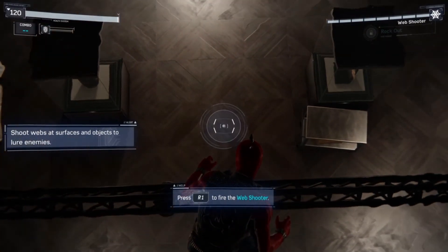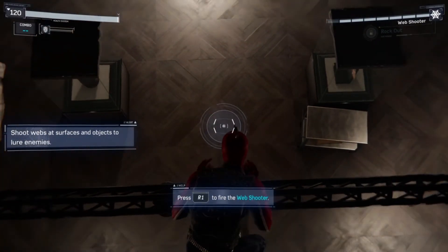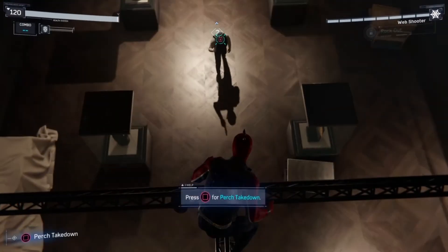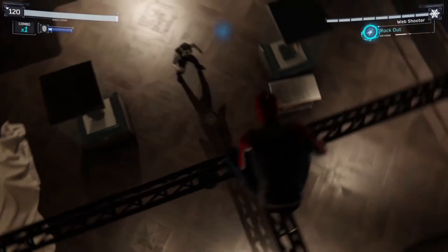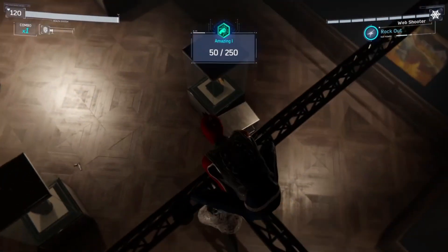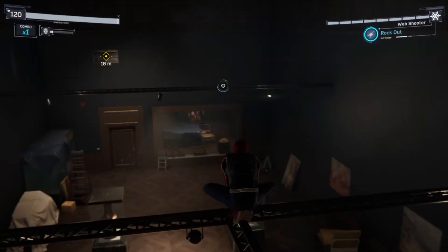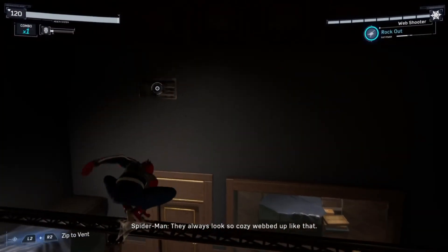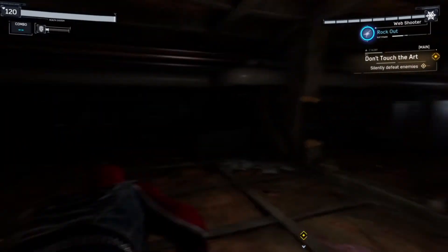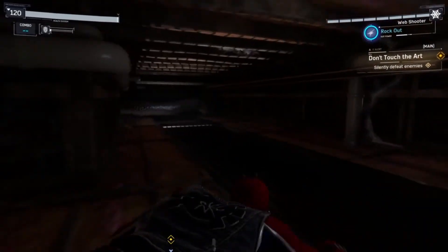Let me switch to my impact webs. Try to stay silent — the best approach is quiet, don't want to alert the others. Aim at the floor, press R1, defy your left feet. Oh that's cool — we're out here doing it like how Batman did it. Looks so cozy webbed up like that! I like this game more and more every time I play it.